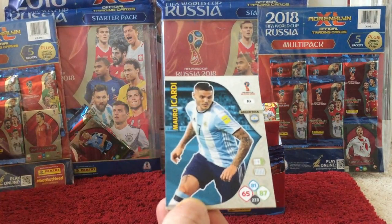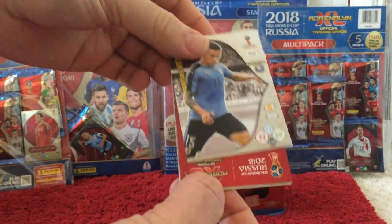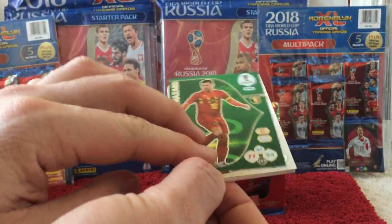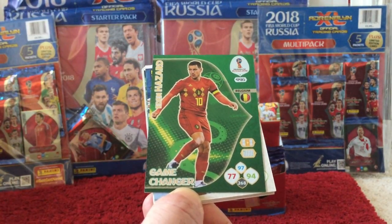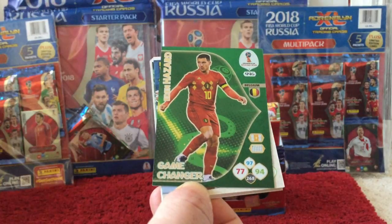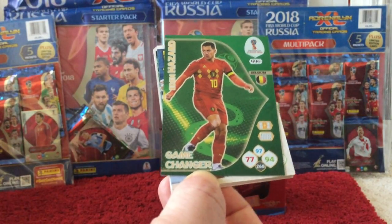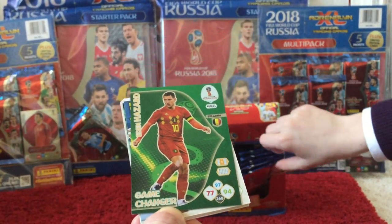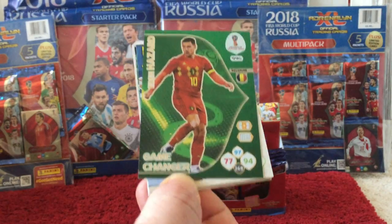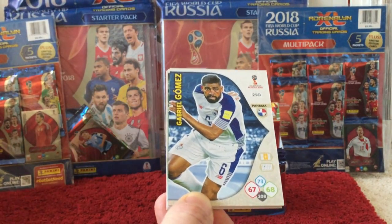Then we have Icardi, Vecino, and then we have an Eden Hazard Game Changer card, card 446 for Belgium. Obviously Eden Hazard is one of the best players in the world, and if you check out our other videos, the boys actually had a training session with Eden Hazard — he was absolutely brilliant, a really top bloke. Always nice to see a Hazard card added to the collection.